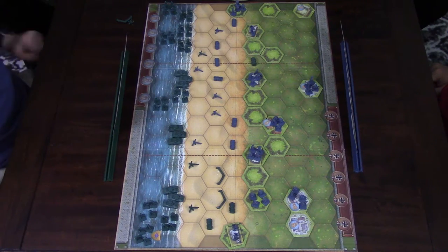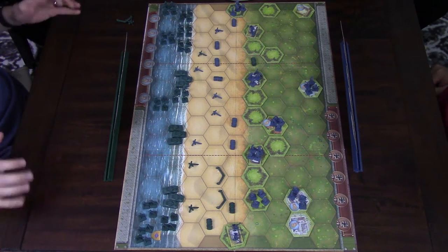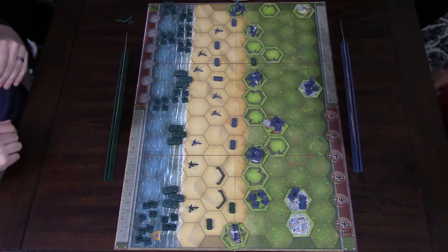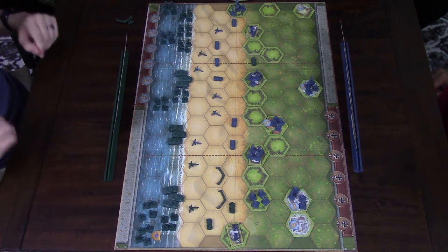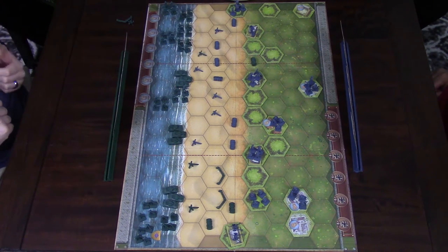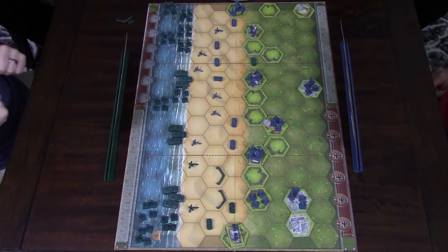Hey everyone, welcome to Turbo Donkey Entertainment. I'm Travis, and I'm Steven. Today we're going to be playing the Omaha Beach Scenario from Memoir 44, just from the standard base set. We have played a game of Memoir before on the channel, but we like it so much we wanted to do another one. The first game was on grassy terrain; this one is a beach landing, so it's a little bit different. I'll be playing the Allies invading Normandy, and Steven will be playing the Germans defending the beaches. I begin with four command cards, Steven begins with five, and he will be the first player to go. So let's dive right in.